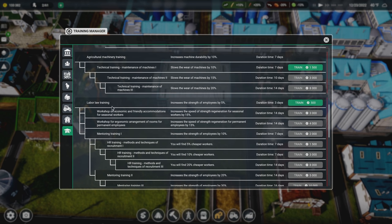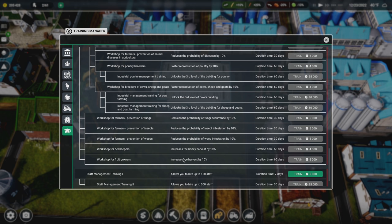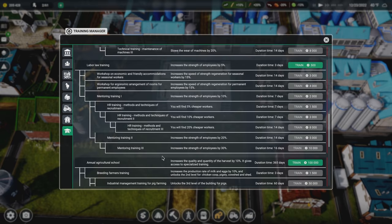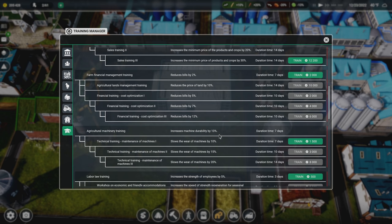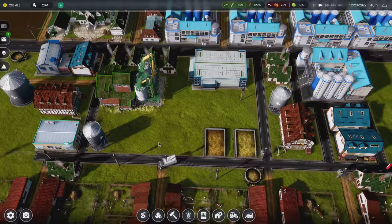I'm worried logistics doesn't have enough trucks. Looking at research: cultural lands management reduces bills — that's really good, we should work on that. Labor law training, hire allows up to 150 staff — so there IS a staff limit until you train for more. Looking at priorities: machine durability by 10% we already did. I feel like reducing bills and land prices is good since I'm going to start buying land, so maybe we work down this path.